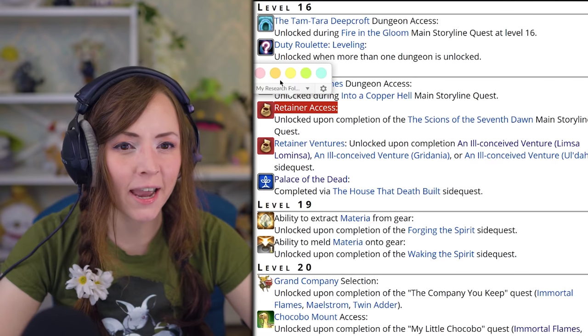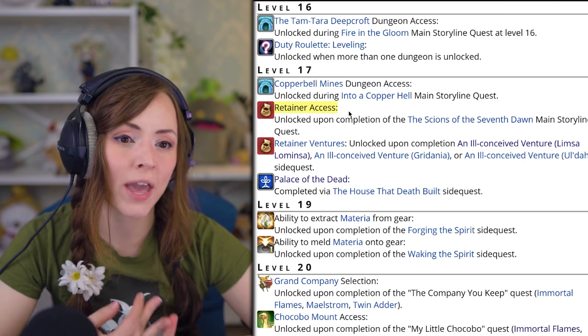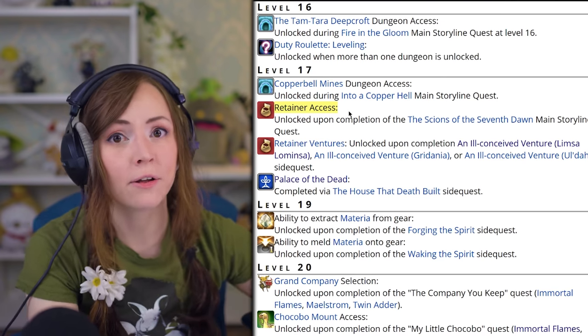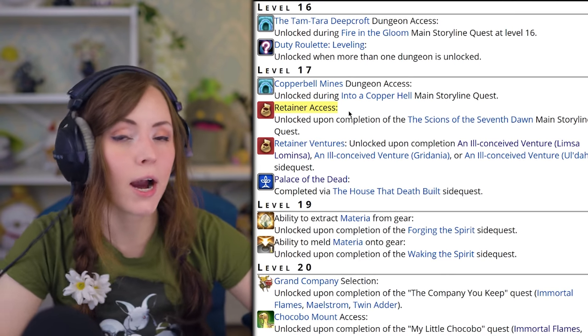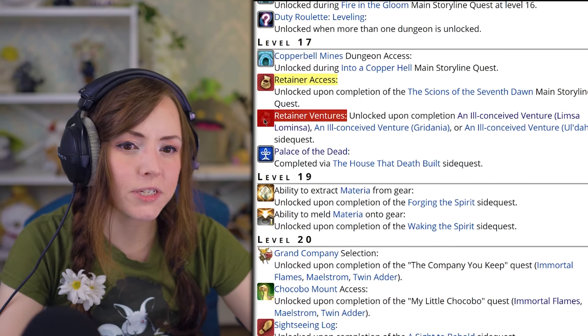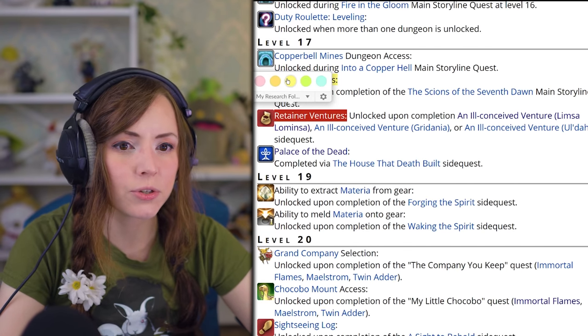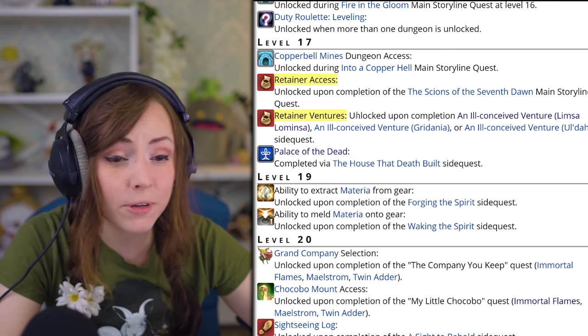Level 17, retainer access is super important because this is your bank and it is the way you put things up for sale on the market board for other players to buy. Though if you are on the free trial, you cannot hire a retainer. Also at level 17, the retainer ventures — these are little missions you can send your retainers out on to get them to level up, and it can take a while, so might as well get started.